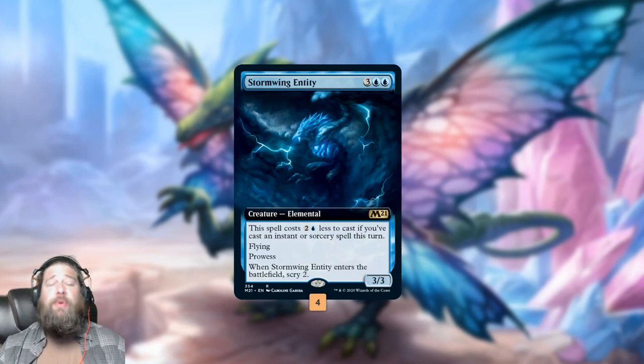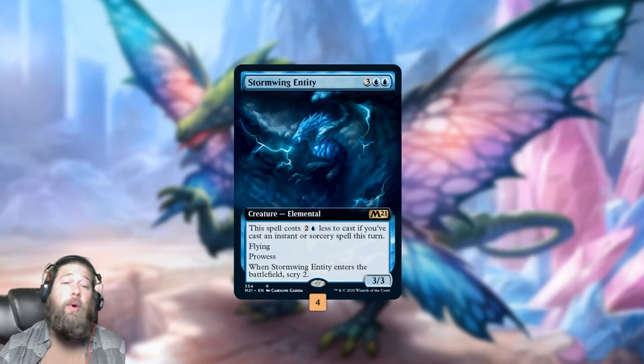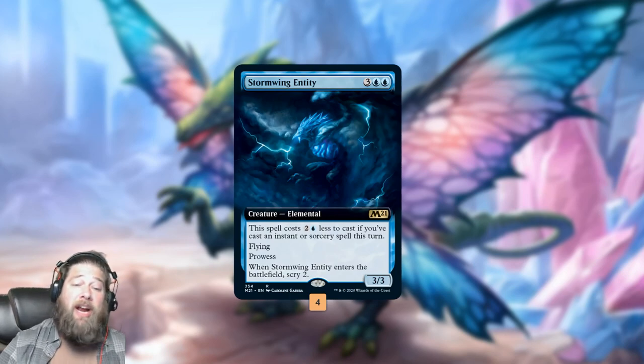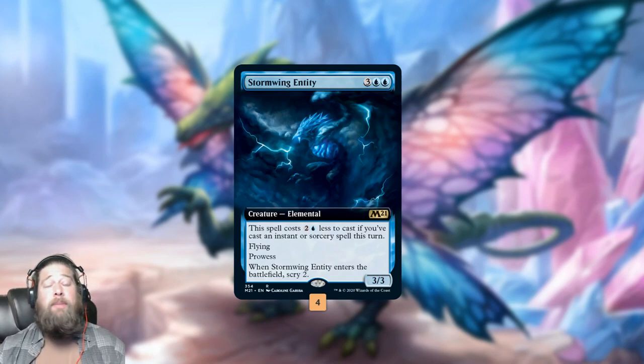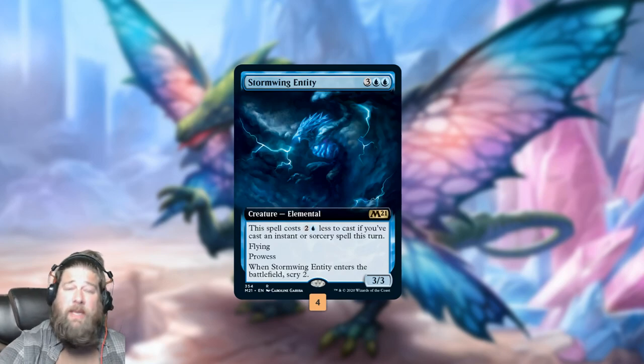Five mana, 3/3 — the big deal is if we cast an instant or sorcery, it costs three mana less, so it's one and a blue. It has prowess, so it gets bigger as we cast our spells, and when it comes into play, we get to scry, so we get a little immediate value. The idea with our deck is we have a bunch of one-mana instants or sorceries, so we should be able to pretty consistently do something like Opt into Stormwing Entity on turn three, get our big threat, cast a bunch of spells, beat our opponent down.